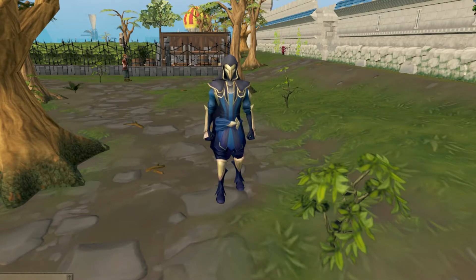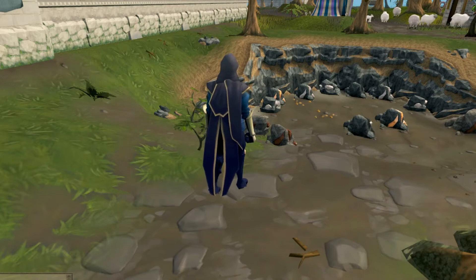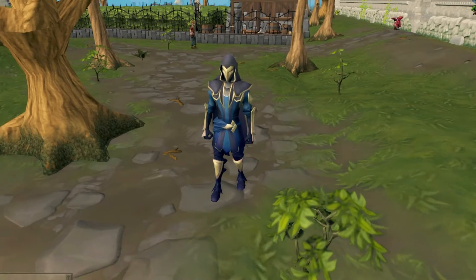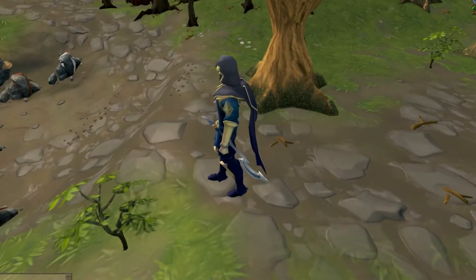So here's the outfit with the cape. The cape is actually really unique. I like this pleated folding shoulder thing going on and the split in the back of the cape. It looks really nice. And then the Crescent Blade looks like this.